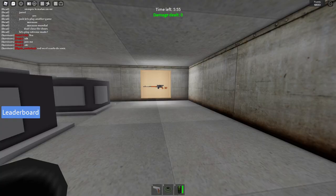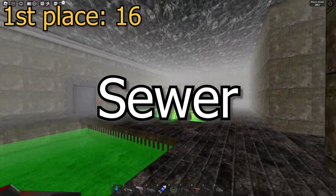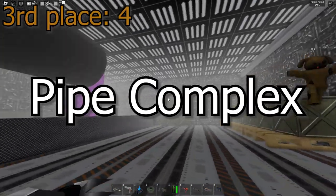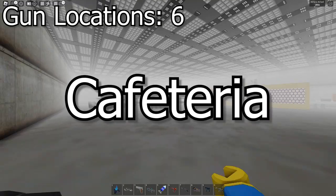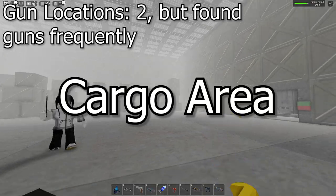There you have it — all of the gun locations in Juggernaut Mode. Out of all the mega locations, the Sewer had the most gun locations, with the Alien Lab coming afterwards, then the Radioactive Area, Pipe Complex, and Robotic Center tied at third place. Some honorable mentions of locations that aren't mega locations are the Cafeteria, Jail, Voltage Room, and Cargo Area, as they also had a lot of guns.